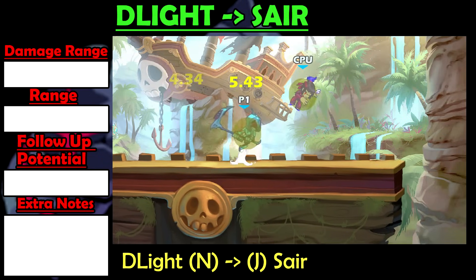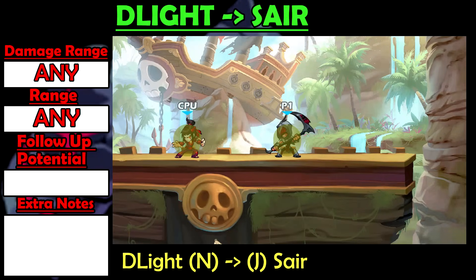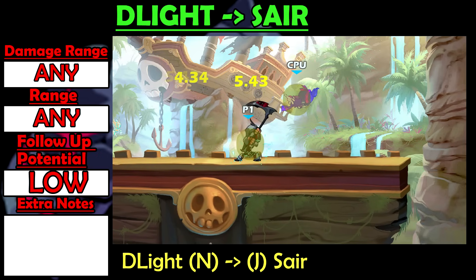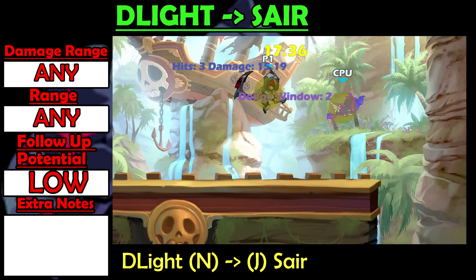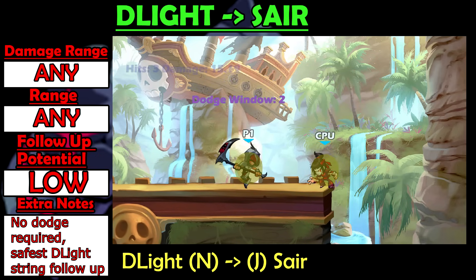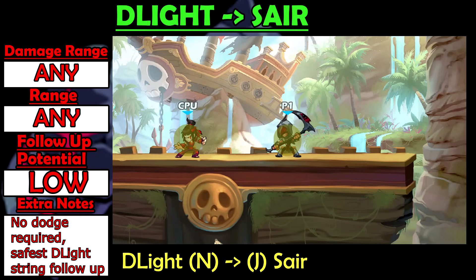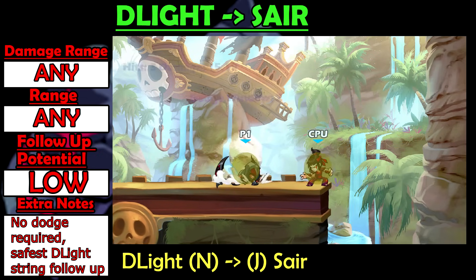Dlight into Sair is a really quick string that works at all damage ranges. It doesn't have a lot of follow-up potential and doesn't knock out as far as Recovery does, but it doesn't require a chase dodge, so it is a bit safer to use if you're not sure if the enemy can dodge out of it. But if you're confident they won't dodge, then the other two Dlight strings are often better.